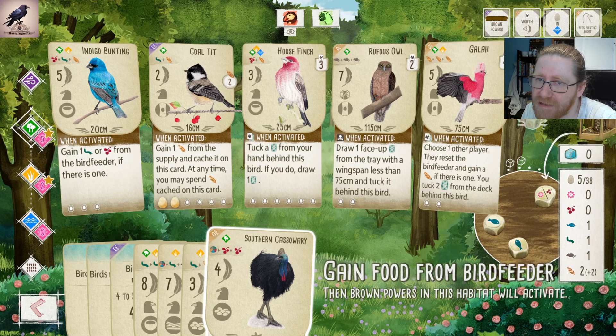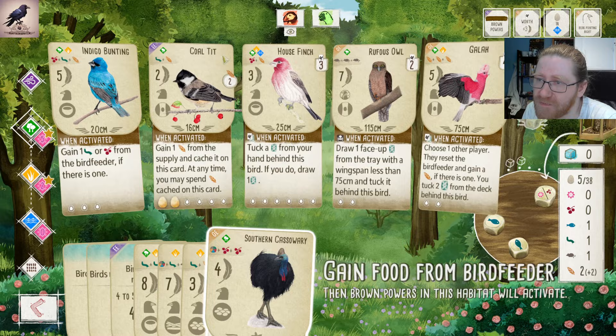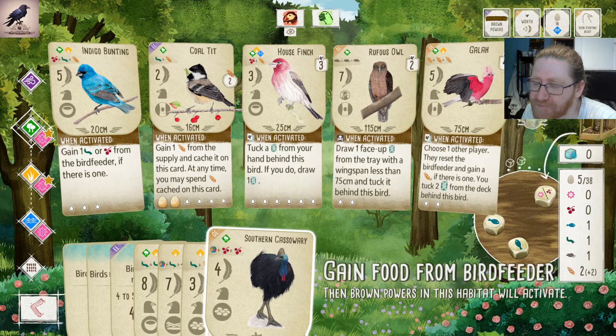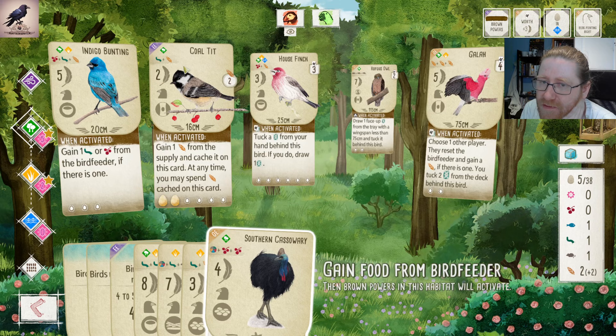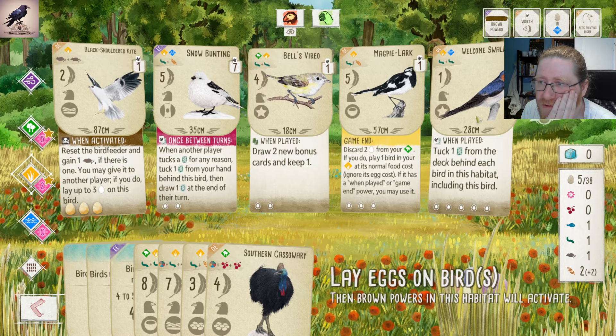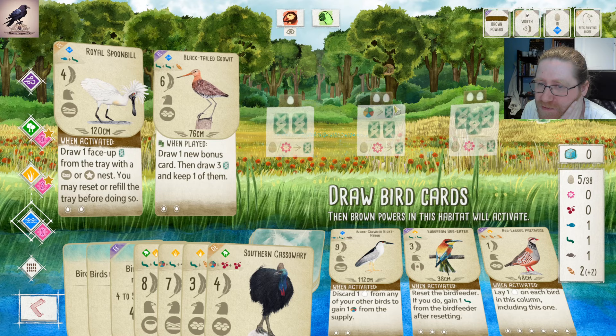Spoonbills and Musk Ducks and other cards that force you to draw specific nest types are really good if you can then later tuck them to something else like we did. We just get out good cards in exchange for cards you don't need or want. Colt it also did a lot of value — just getting us extra food every turn. We spent some of that to play the Galah, and spent some on other stuff. All in all, I think we just had a really well-maneuvered game.